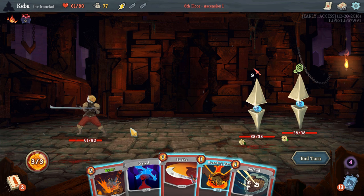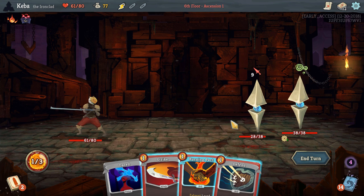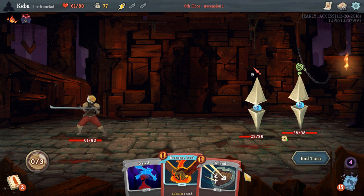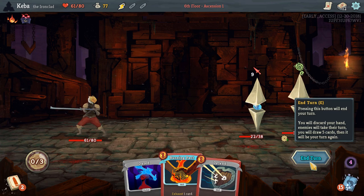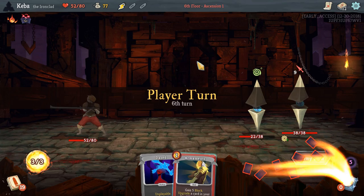I really like going up against the Sentries as opposed to something like Gremlin Nob. Lagavulin's not so bad, but he can be kind of a pain if you don't have enough stuff. Bash usually makes the enemy vulnerable, which means they're going to take more damage from our attacks. But because they have this thing called Artifact, it's going to negate the first debuff of the combat on them. We'll go ahead and just get some more damage — we don't have any block, so we could have only taken four damage there.